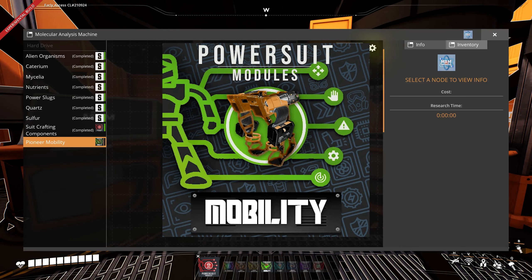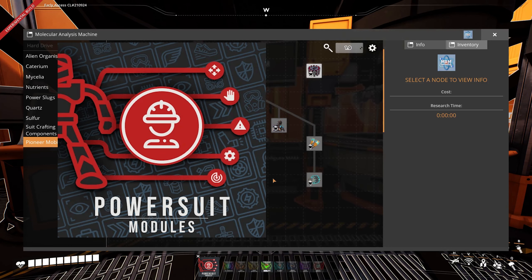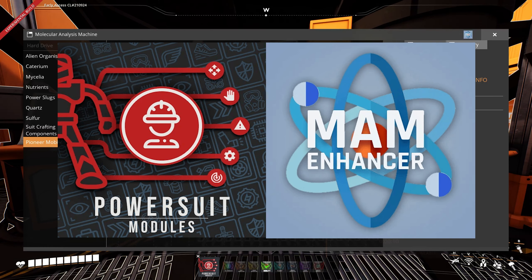Hi, today I'm going to show you the PowerSuit Modules Mobility mod. It's part of a set of mods that allows you to expand your equipment options. For this mod to work, it needs the PowerSuit Modules base mod as well as the MAM Enhancer mod. But don't worry, they get installed directly with the Mobility mod. You can find the videos to those mods in the info card or link below. Be sure to have a look at them before this video starts.